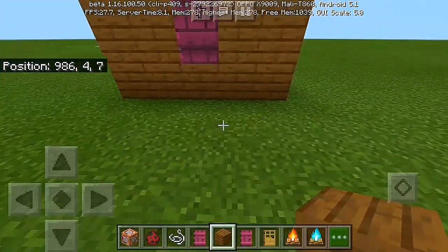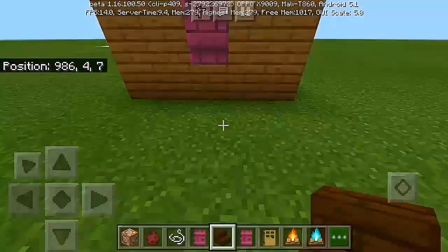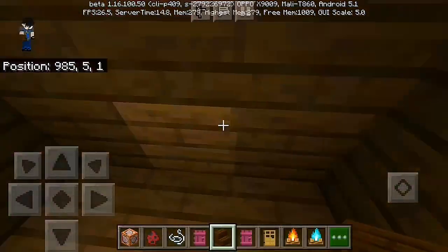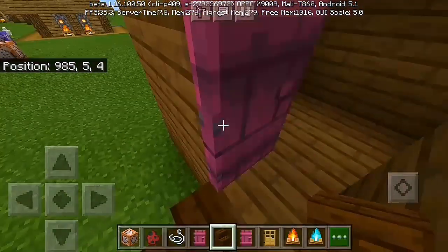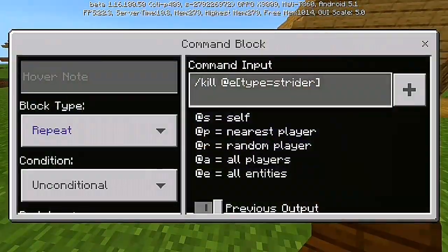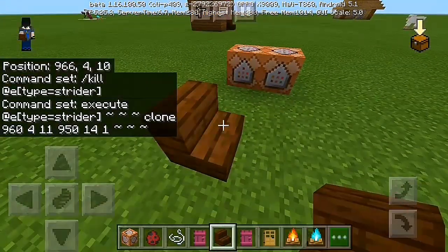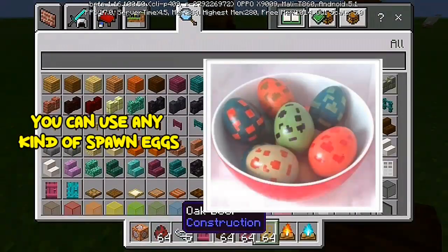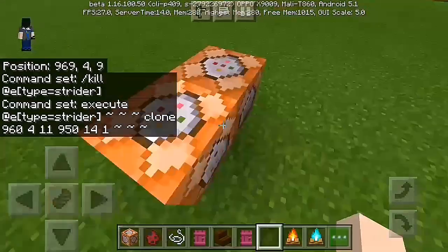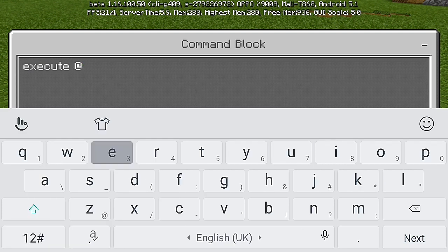Alright, we're done building the house. I added some fences to make things a little bit more elegant. It's the worst house ever — it's so dark, kind of depressing — but basically we're gonna need these two command blocks and one anvil. So here's the first command: we're gonna use execute with a strider, and you can actually use any kind of mob. We'll use type equals creeper.